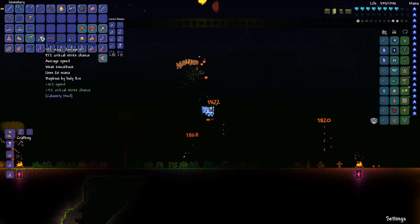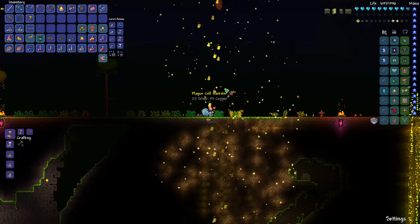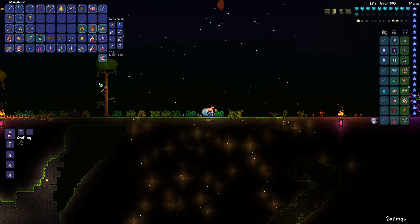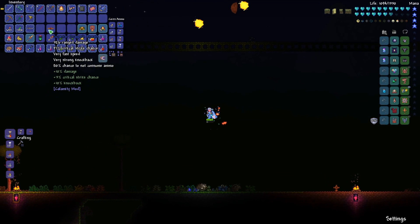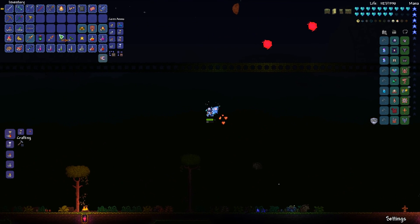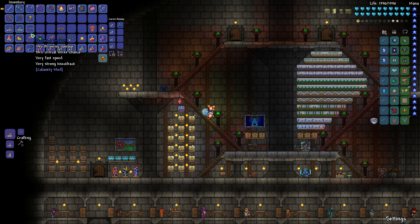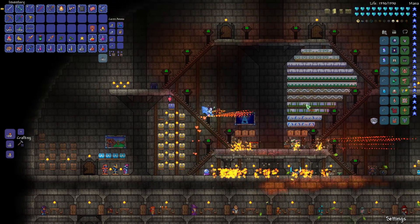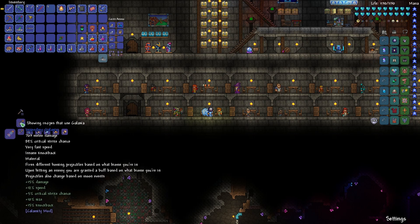So we got this weapon now — the Phoenix Flame Barrage, a magic weapon which looks like it would be quite a good weapon for mage builds. And we also got Dragon's Breath, which I don't have any ammo for. Nice. And we also got the Profane Trident which has crazy throwing damage on it.